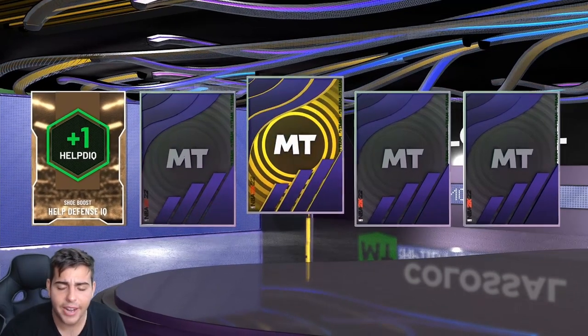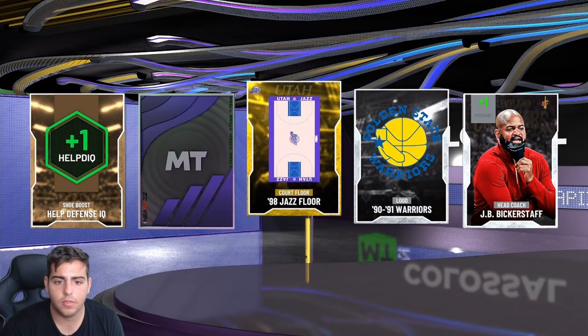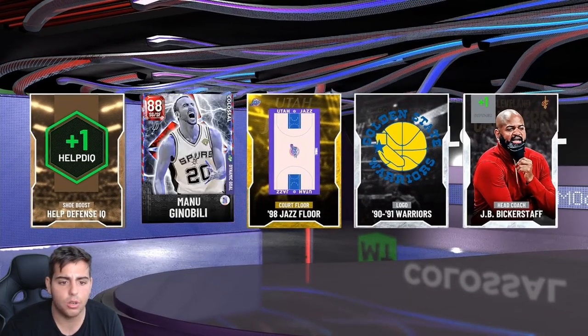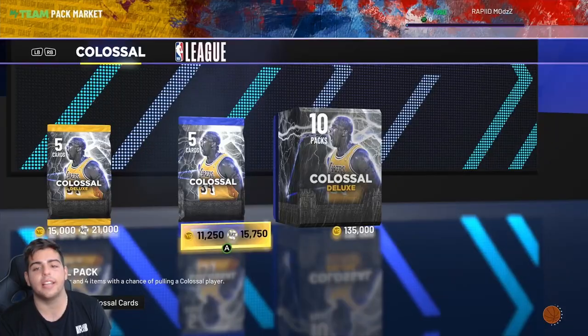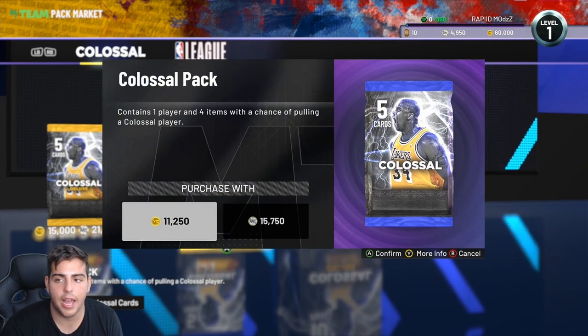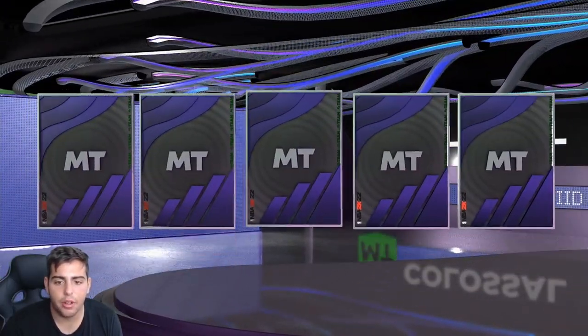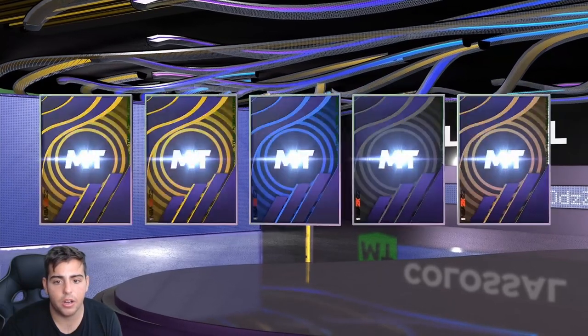Oh my god — that is a ruby pull right there! Hopefully it's not still in the set... I think it has to be though. Manu Ginobili — let's go! That's gotta be a pretty decent card. Also, all the stuff I threw up on the auction didn't sell — nothing sold, so that's kind of an L. Got a sapphire and a gold sapphire too.